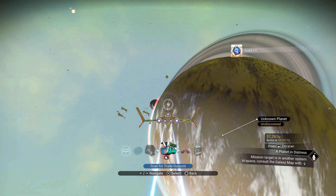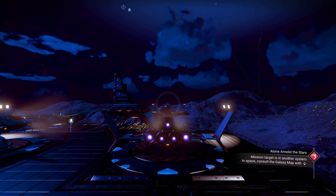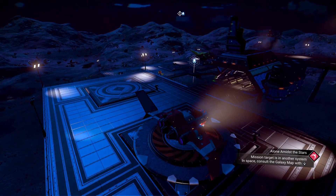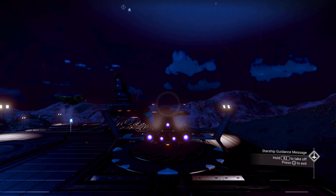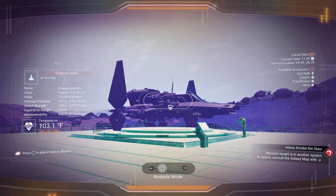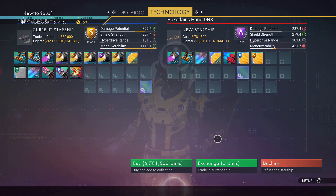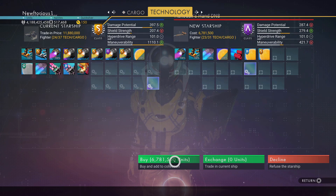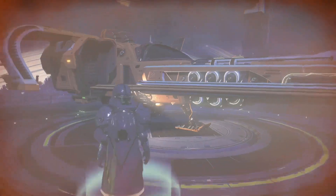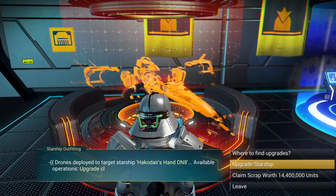Once in a three-star system, use the economy scanner to scan for a trading post. Trading posts are very useful — they're the best place to go ship hunting because ships are constantly coming and going. If you're hunting for a high-class or exotic ship, there's no better place than a trading post in a three-star system. A quick and easy way to check the stats on incoming ships is to use your analysis visor. You can also farm nanites here at the trading post by buying up ships and bringing them to the space station to scrap them for their components and upgrades.